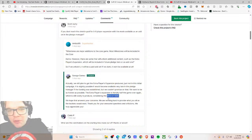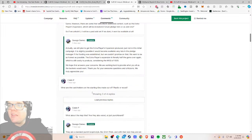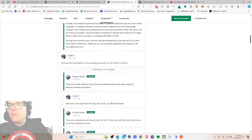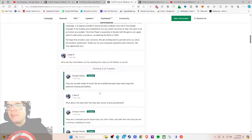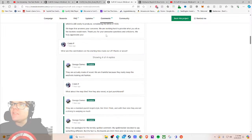In the comments — 'if you don't reach the stretch goals, will the five-to-six-player expansion be available as an add-on in the pledge manager?' They say: 'We still plan to get the extra player expansion produced, just not in the initial campaign. It's slightly possible it would become available late in the pledge manager if the funding was established, but we can't promise.' The extra player expansion is literally half the game again, which is costly to produce considering the MOQ — minimum order quantity — of 1,500. 'What are the card holders on the starting tiles made of?' — wood. 'Are the map tiles wood?' — standard punchboard. Cool.